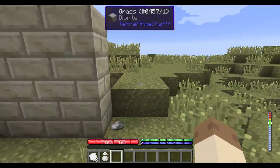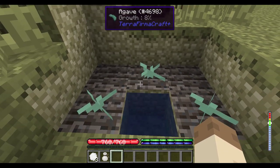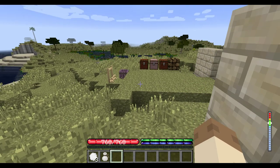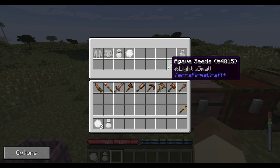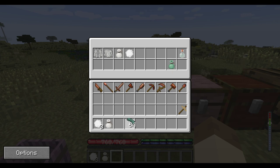We have another plant back over here — they're not fully grown. This is agave. Agave will only generate in the Americas region, and you can see up there in the Waila tooltip what the item looks like that will drop from this. So in here we can see that's what cotton seeds look like, and these are agave seeds. This is the agave that is dropped from the plant.